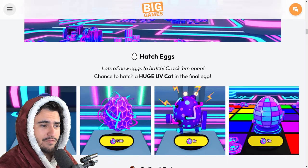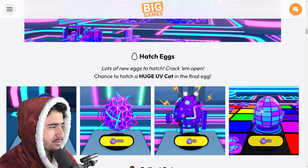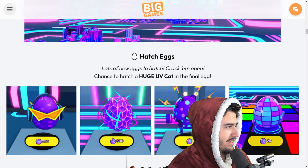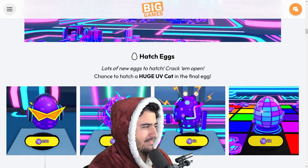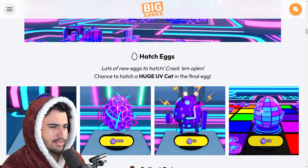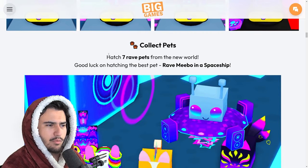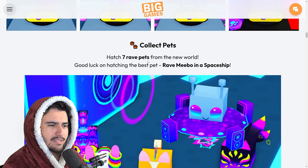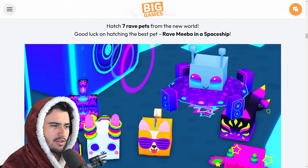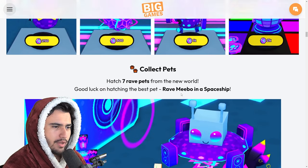So, hatch new eggs — lots of new eggs to hatch, crack them open, with a chance to get a new huge UV cat in the final egg. That's really interesting. This egg on the left has some cool little sunglasses and it looks like it's ready for a dance party — very in theme. We also have seven new rave pets that are just going to be stat pets from the looks of it, and all of these are going to be included in these four new eggs.